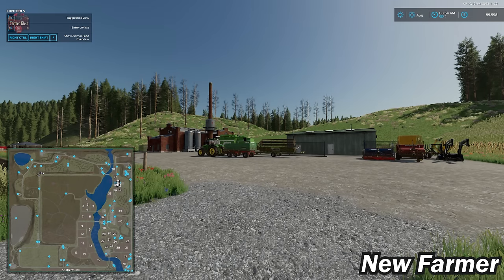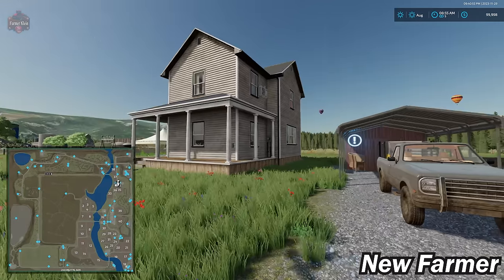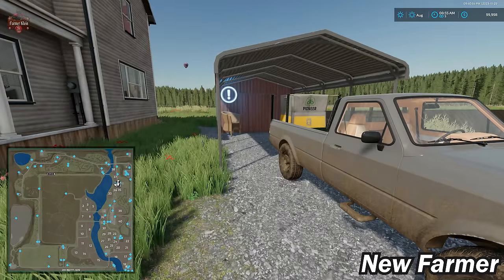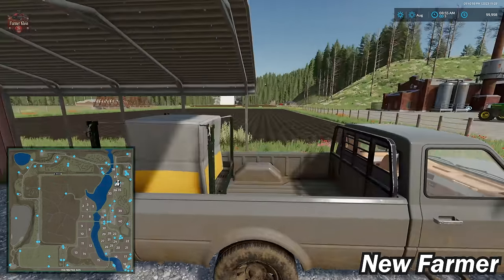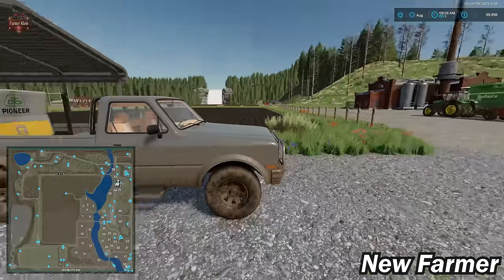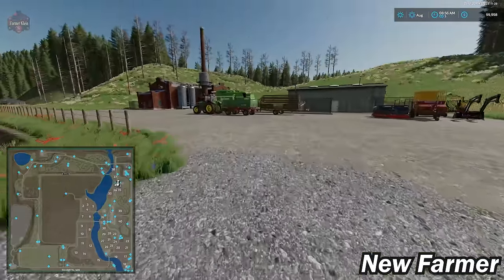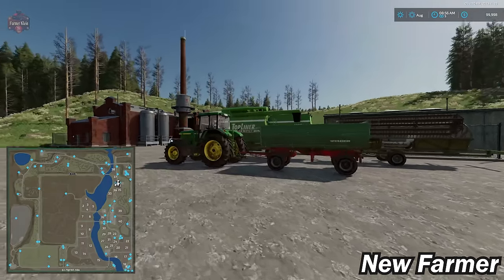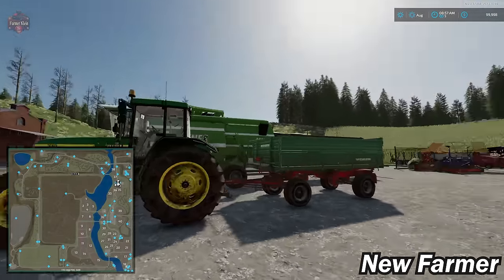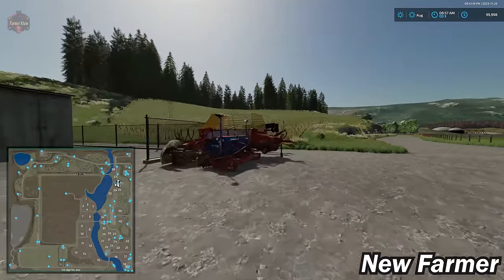This would normally be the point in the video where we do a farm tour, but we really don't have a farm — we have a chair and that's all. We have our really used pickup truck which does get a pallet of seed, and then the rest of our starting fleet is located right across this gravel road.